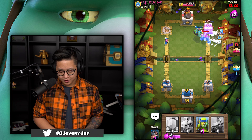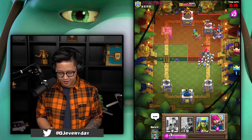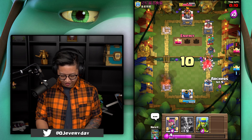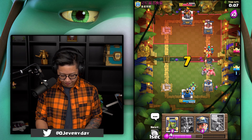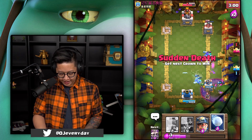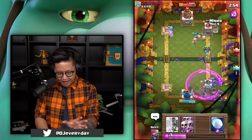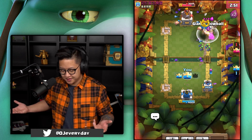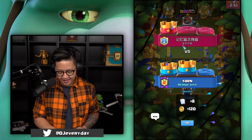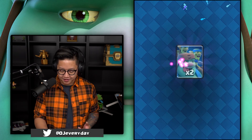I'm gonna go in for the miner, disable that musketeer a bit, and go in with scarmy. He's gonna have fire spirits, more ice spirits at the river, and I'm gonna have to mirror that fireball. I need to absorb those spirits right now — the king is activated, there's no tanks, we're good. I'm gonna tank with spear goblins to keep them alive and go with the miner — it doesn't matter about the fireball because the spear goblins spawn from the goblin giant. I love the goblin giant. I hope he gets buffed — I'm gonna max him out so hard.